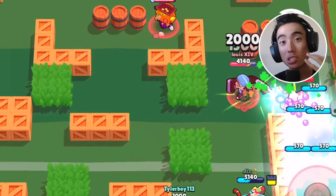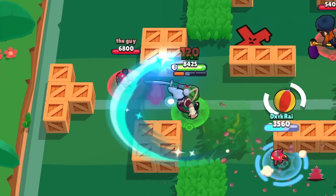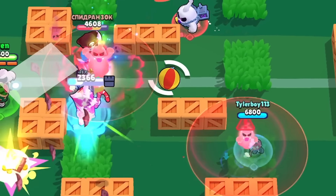Okay, that's gonna be it for Kenji's trait. Let's talk about his main attack, Dash and Slash. Kenji's attack sequence alternates between a dash and a slash. For his first sequence, Kenji dashes forward a short distance similar to Mortis, dealing moderate damage to any enemy brawlers in its path.